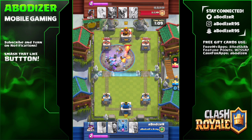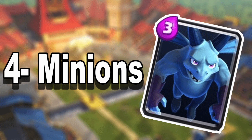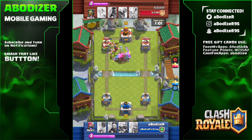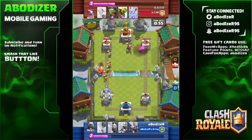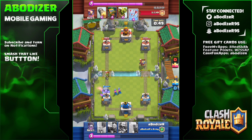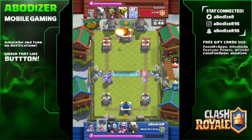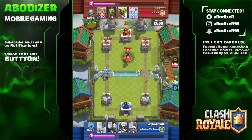Number four is Minions. Minions can easily kill the night witch because she is a ground unit and cannot target flying troops. So minions are probably the best card to kill the night witch. Unlike the regular Witch, who can counter minions, the night witch cannot — so minions counter the night witch. Try it out with a friend before going into battle to test this out.